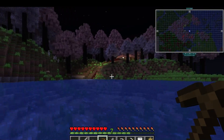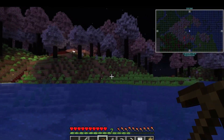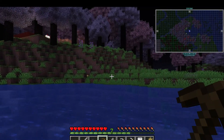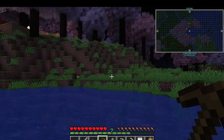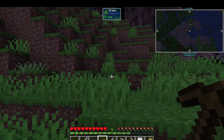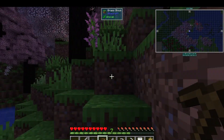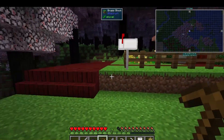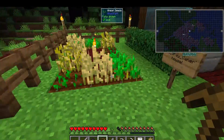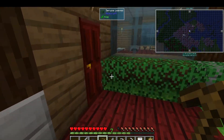I might build a dam over here and get some hydroelectric going, because in the Create mod there are water wheels. We could use a natural water source. Let me see if I can sneak up the side of the hill here — yes you can, but if you can then mobs can too. We're not going to tell them that. Let's get inside and sleep.